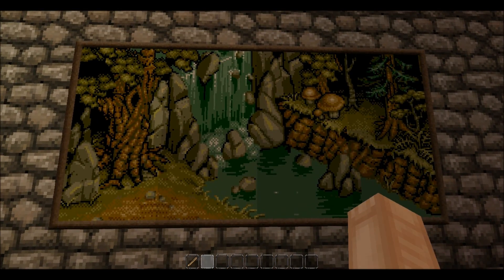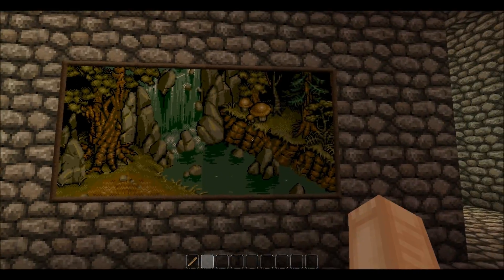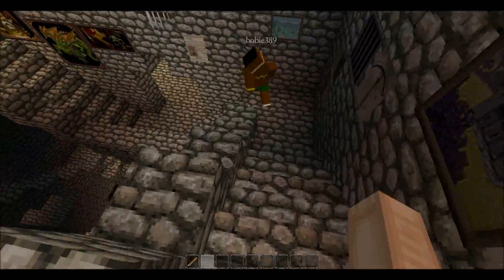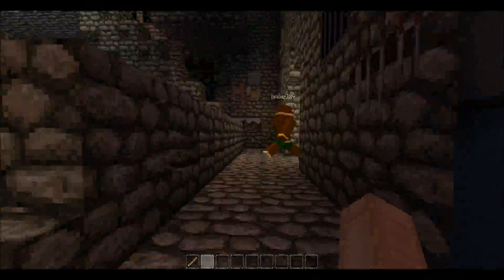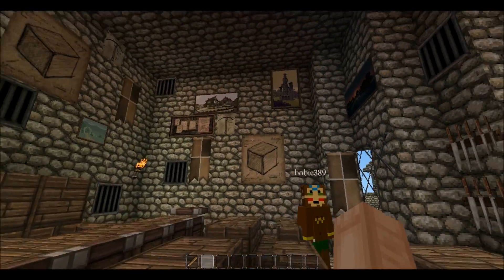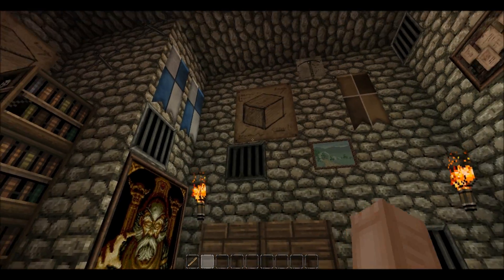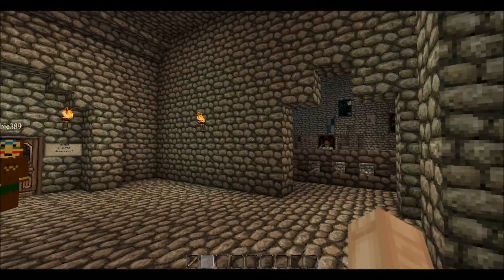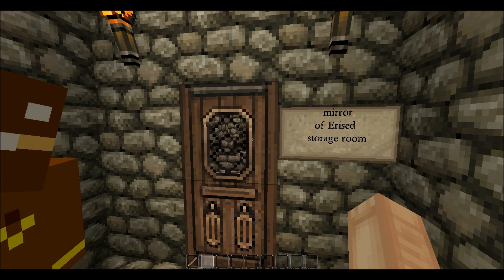Moving on — sliding down the banister and then going up. This is Classroom 4.1, with a hell of a lot of paintings in it. I didn't know how to make it more special. Some classrooms can be a little more special than others, so this one got a lot of paintings. This is the Mirror of Erised — 'Erised' is 'desire' spelled backwards.